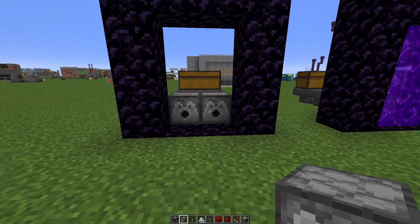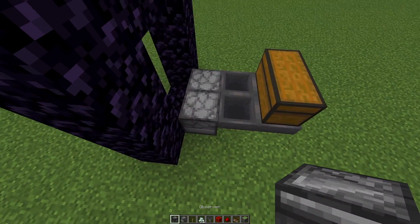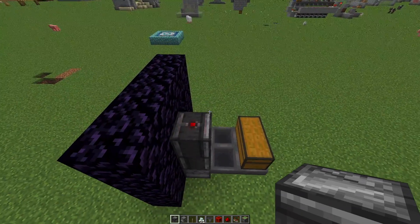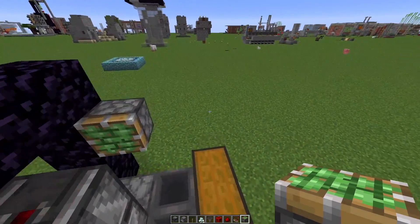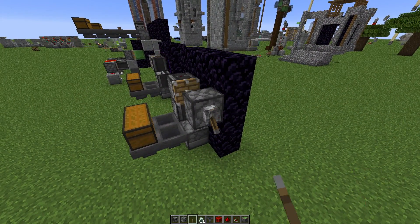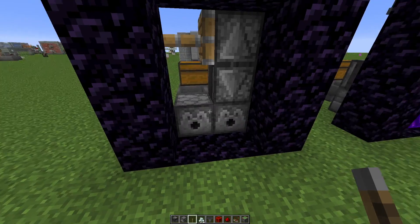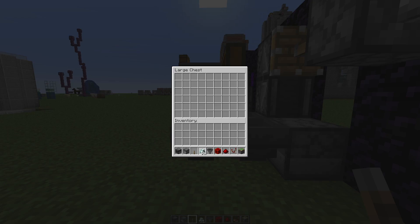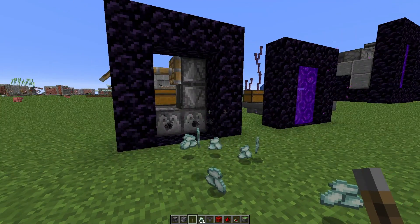To build it is equally easy. You put two dispensers pointing this way, take your observer and make them point into each other. Then you use the piston trick where if you place a piston and move one of the observers it will actually go much faster. So there you have it — the system is all done. You can see there's nothing there, and if we just put in some shots you'll see them pushing out like this. Nothing to it.